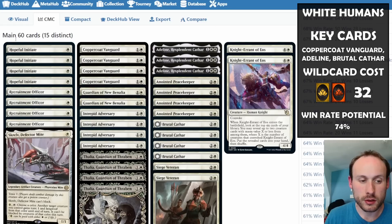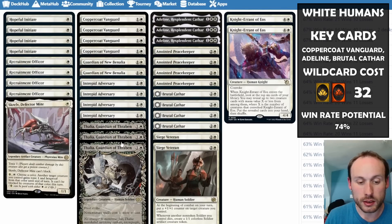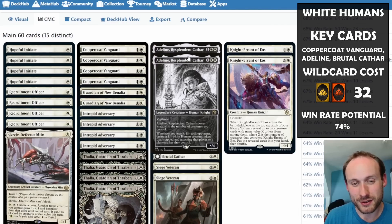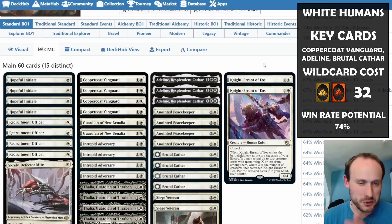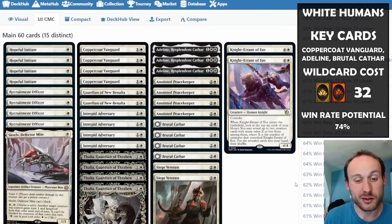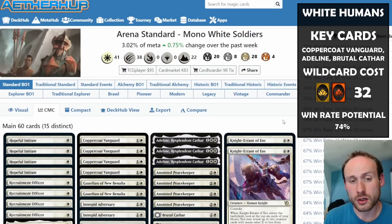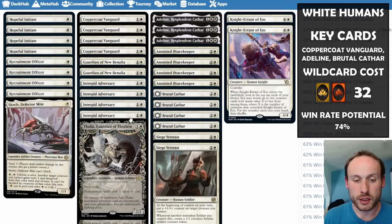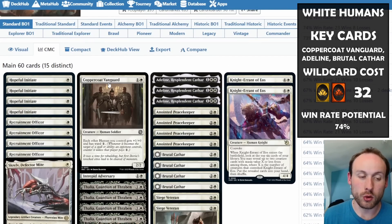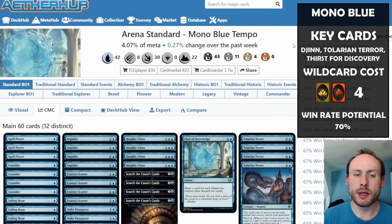The deck is still not as cheap as you might hope — Hopeful Initiate is rare, Guardian is rare, Intrepid Adversary is mythic, Valiant is rare, Siege Veteran is rare, Brutal Cathar is rare, Anointed Peacekeeper is rare, and Adeline is rare. Copper Coat Vanguard and Recruitment Officer are uncommons. The mana base is cheaper, but there are still lots of rares and mythics in the creature base — a budget version using more common humans might be more accessible.